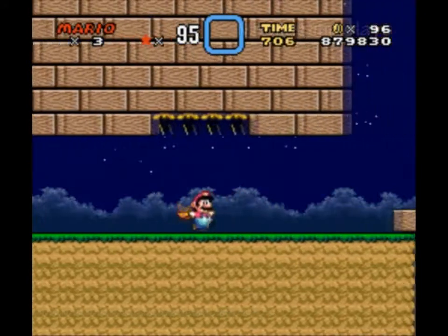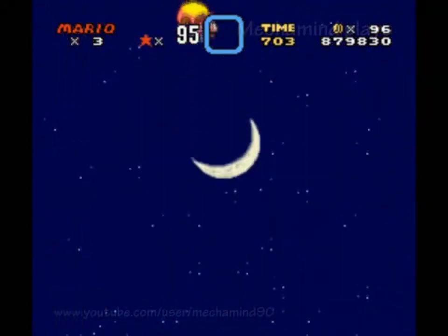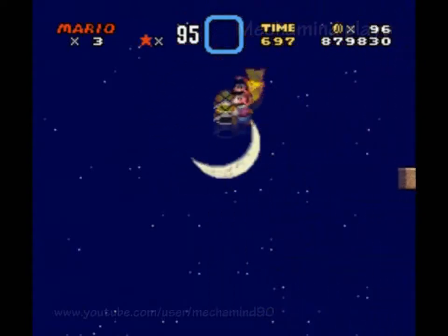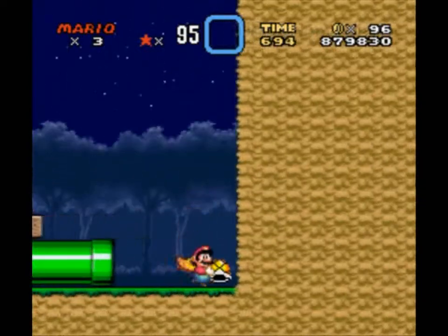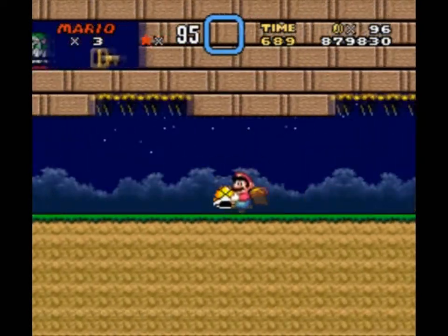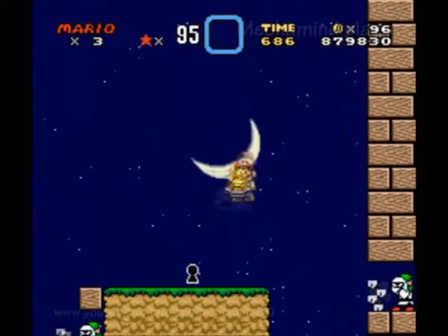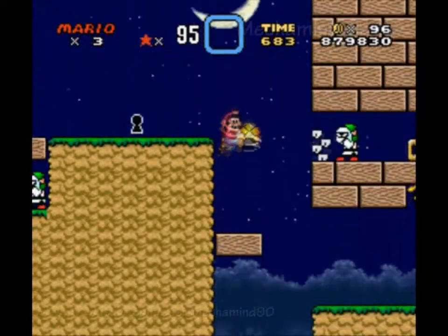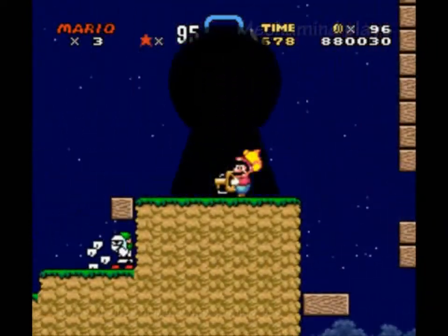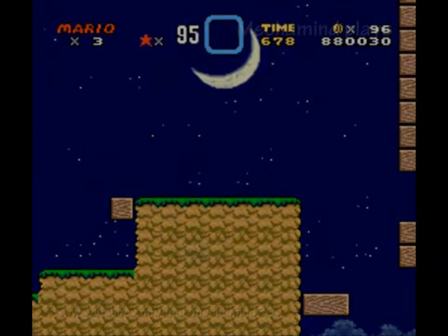Being even less on the ball than I usually am, I did not check all the way to the right of the first part of the Moonlight Forest, and hence I did not see this yellow shell that was right up here above this exit pipe to the second part. But now I've got the shell that I need to knock this out, and there we go — we can get this key and unlock the keyhole.